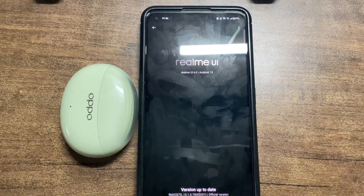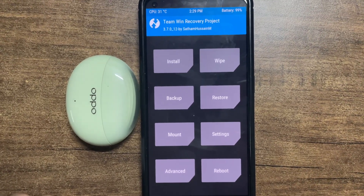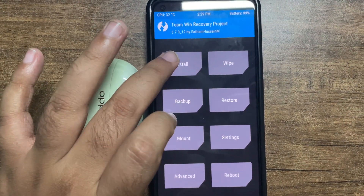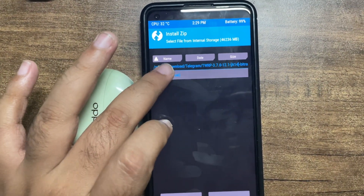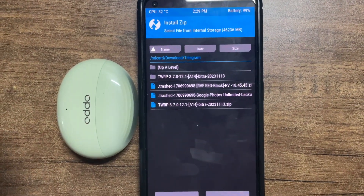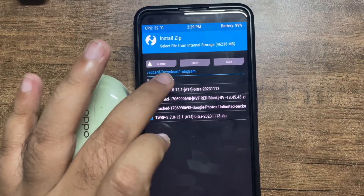Let's boot back to recovery and flash our ROM. We have booted into Total RP - just need to go and install, format data, and we are done. You will need A14 Total RP. If you don't have it installed, your device will not boot.